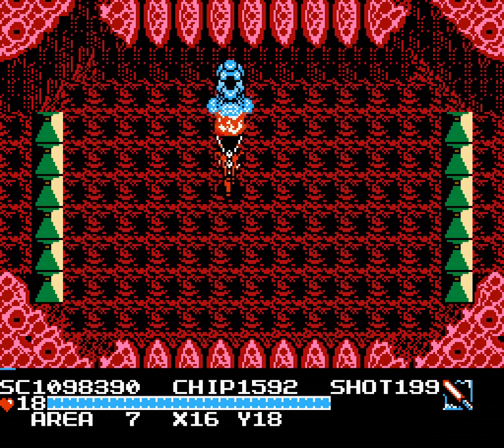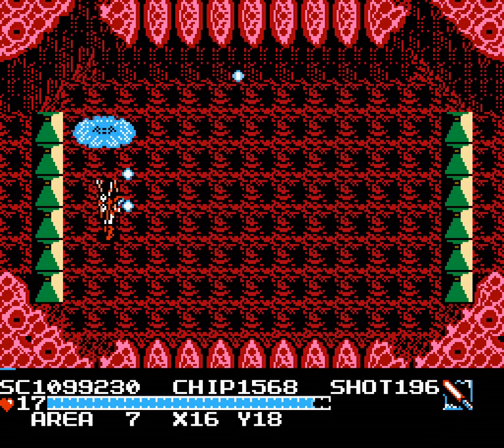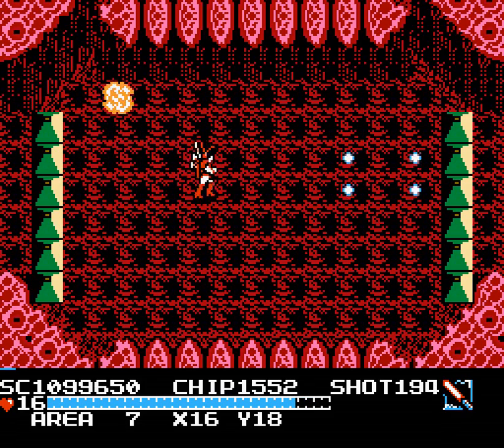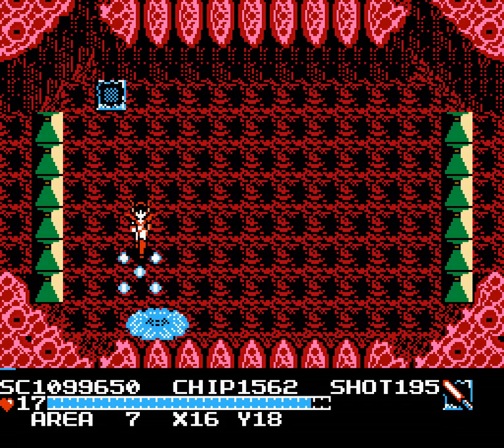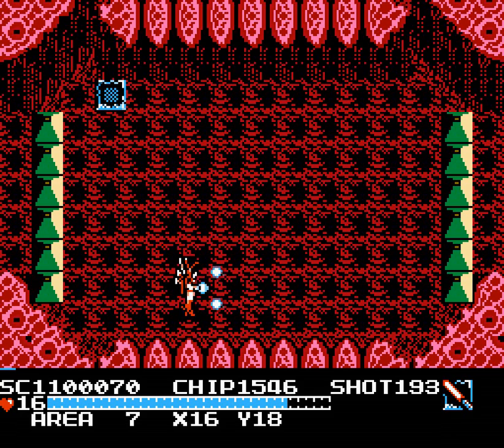It's the blue version of this slime maker that we've seen before. Same strategy, use your Saber. The main trick is that the little slimes it summons can take a few hits, but if you use the Saber right as they spawn, you can take them out pretty quick. He's not too bad, just a little longer than the average fight with this guy.